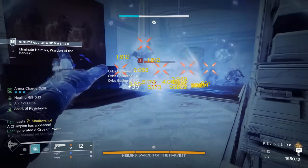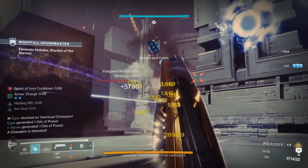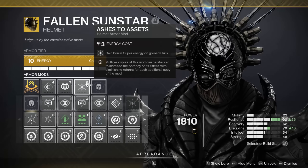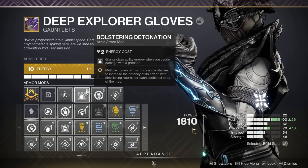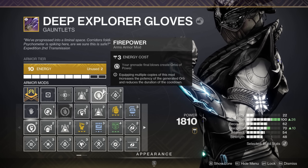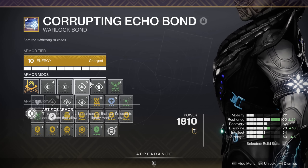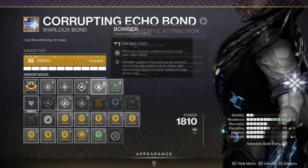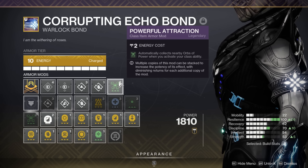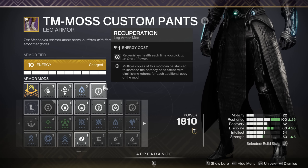Unlike the other two builds on this list, the Fallen Sunstar Jolt build is completely based on ability uptime, and our mods reflect that. I went with Ashes to Assets on the helmet for bonus super regen on grenade final blows, Bolstering Detonation for additional class ability regen each time we cause damage with our grenades, and Firepower to generate orbs on grenade final blows. We can then pair this with Distribution and Bomber on the class item for additional ability regen each time we cast our Rift, Powerful Attraction to automatically pick up nearby orbs of power, and Recuperation on the boots for a burst of healing for each orb picked up.